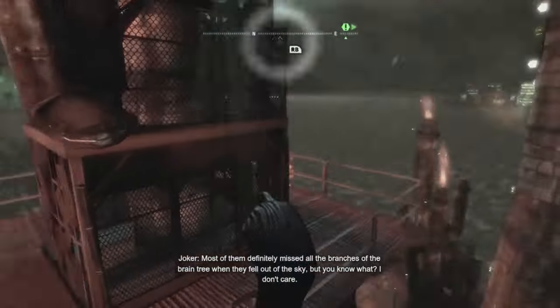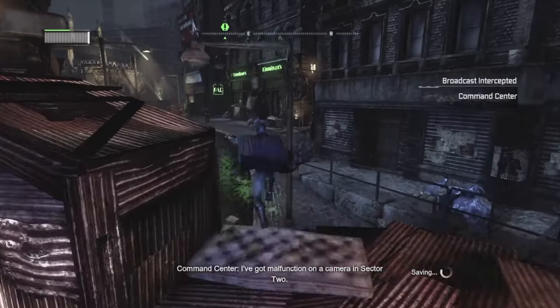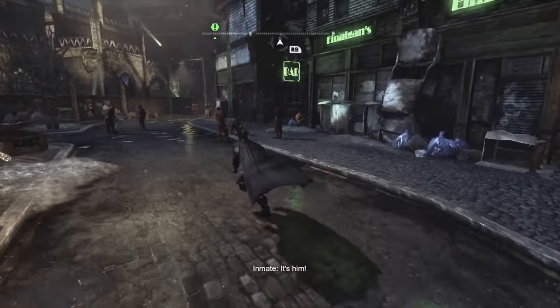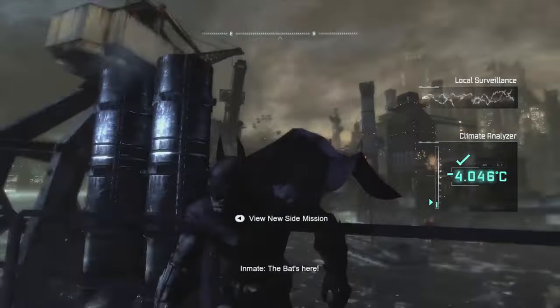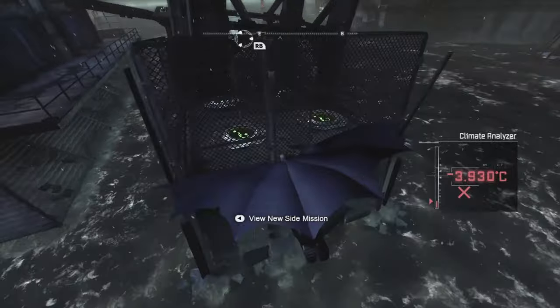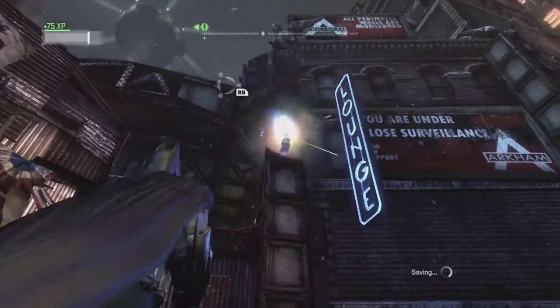Unless absolutely necessary, I am not allowed to use Batman's grapple gun. If I do, I must either cancel immediately and remain on the ground, or reload a save. If I end up in a position where Batman automatically uses the grapple gun — such as falling in water on the city limits — I can either run back to the position before falling or reload the save. Either way, grappling when it isn't the only option is a complete no-go.